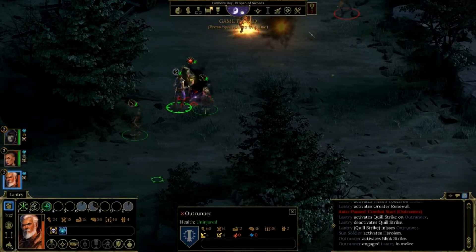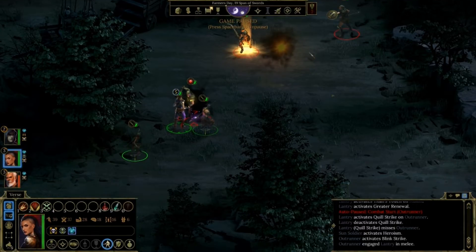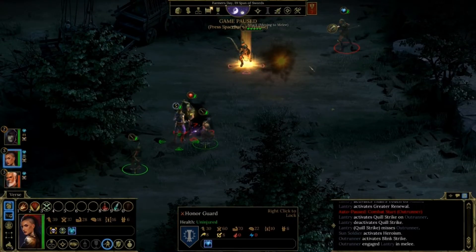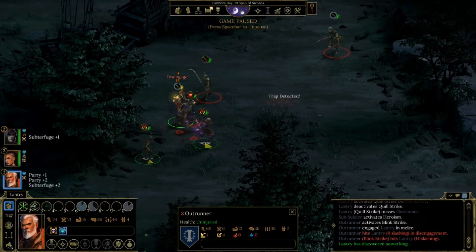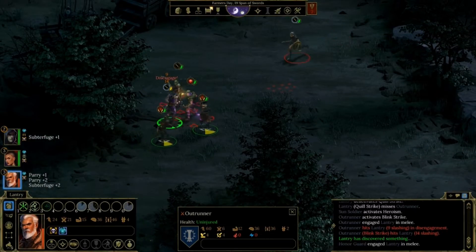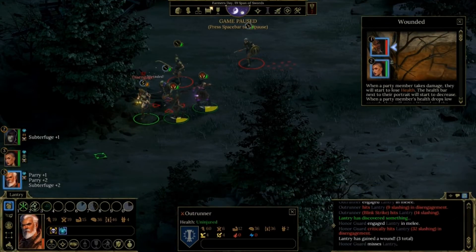Oh wow, he teleported. So I have to engage him because if I try to run away, he's going to get a big bonus. I want her to shoot this one in the back. He's going to fight. I'm going to go for the knockdown first — and once he's knocked down I can't wait safely. He keeps getting disengagement bonuses on me.